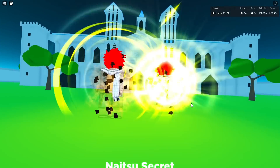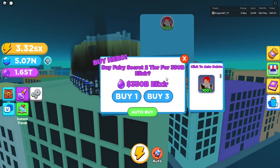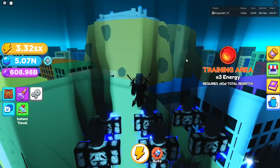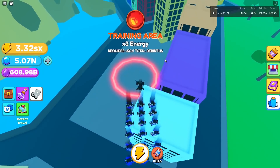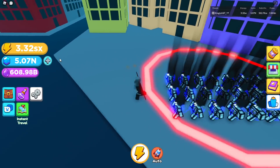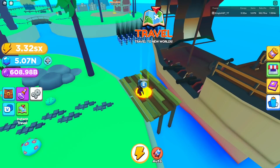With the new three times training area it should be like 1.5 quadrillion. So instead of AFK-ing at camp island, if you've got enough rebirths, grind for this new training area or grind for enough rebirths to get there, and then AFK here. You'll be getting 1.5 quadrillion without an event.